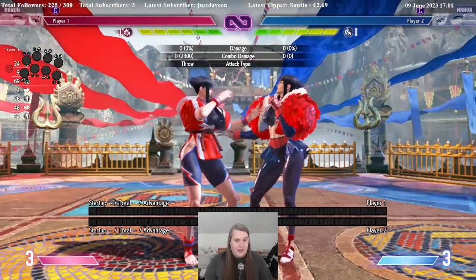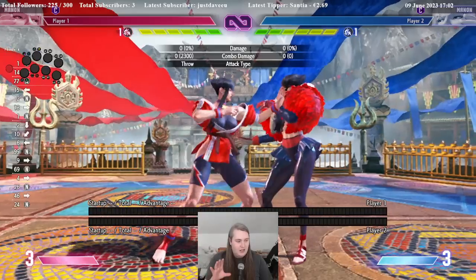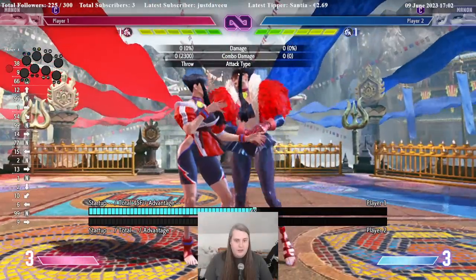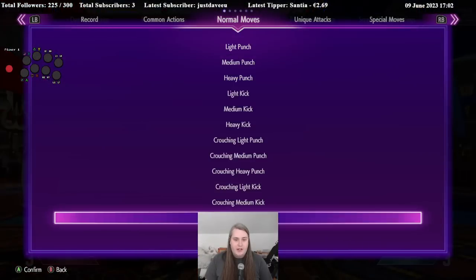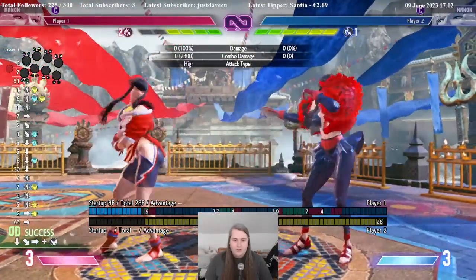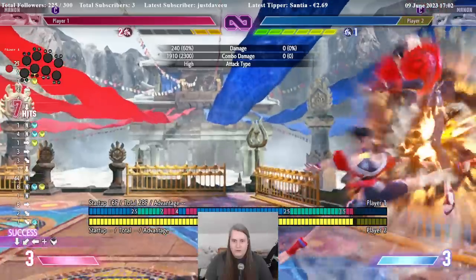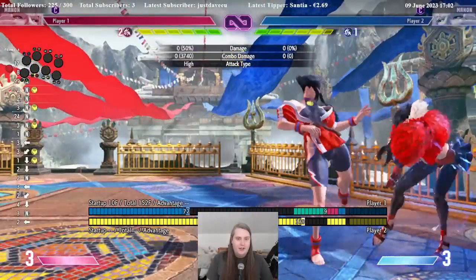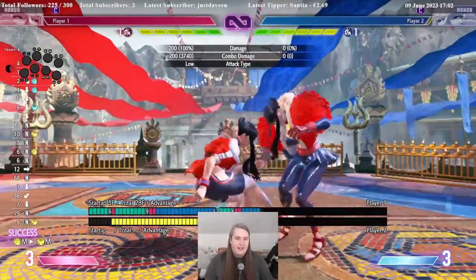So your options are: first of all, a reversal — you can DP here. But then the shimmy comes in. The basic 50/50 is: are you going to block, or are you going to jump? If you block, you're getting grabbed. If you jump — if we set reversal after damage and common actions to vertical jump... What I think is interesting against Manon is, to start out, taking the grab isn't that bad, right? Because to start, it's only like 2k damage. That's not that bad.